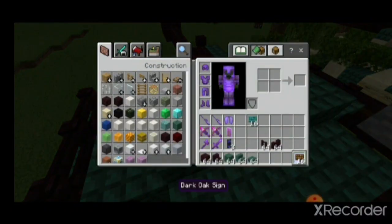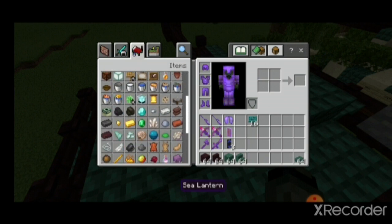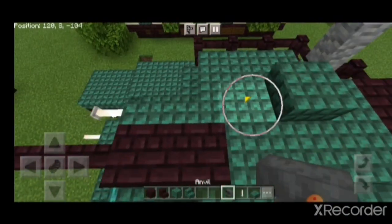Now we're gonna need an anvil. We're gonna need an anvil, a slab, and this end rod. And then we're gonna put it here in the...